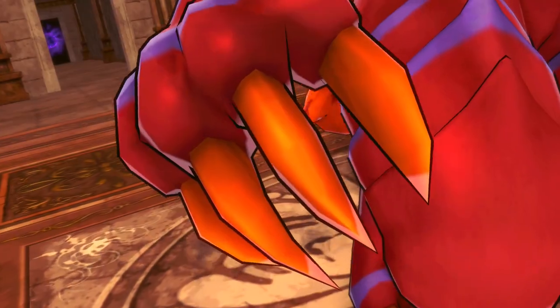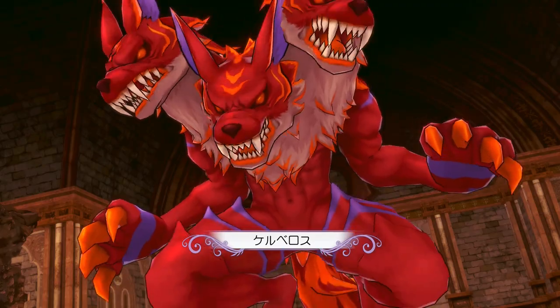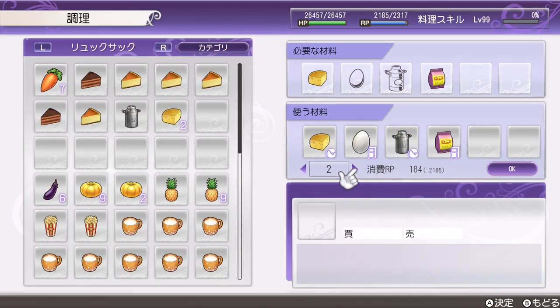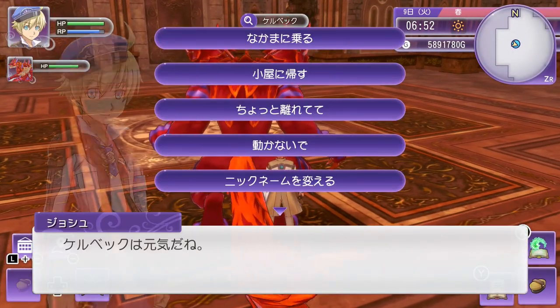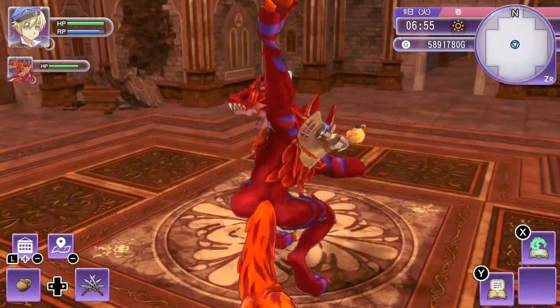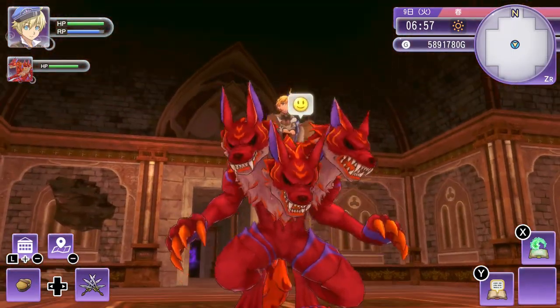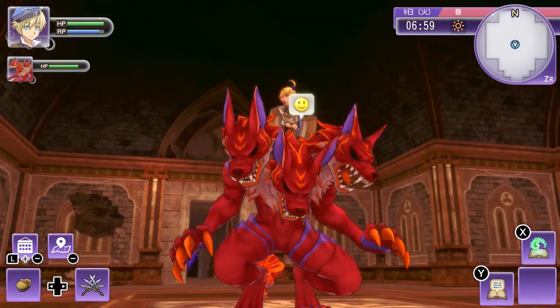Now let's go to the second boss, Cerberus. It's in the Belfa Ruins on level 3. It likes Starfall Strawberries, and it also likes Cheesecake, Chocolate Cake, and Cake. The easiest of these three recipes is gonna be the Cheesecake — it's a level 46 oven recipe. It's gonna take a little while before you learn this recipe, but it doesn't need any complicated ingredients or anything hard to find. As soon as you're able to make some Cheesecake, you can go and try taming Cerberus.